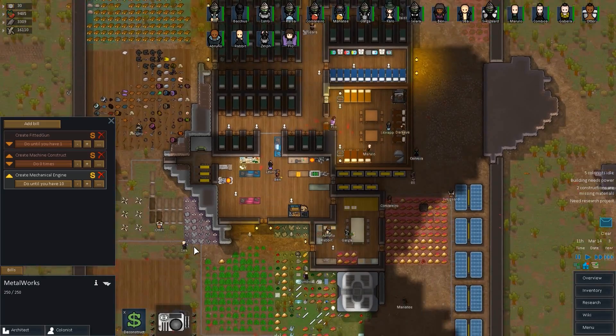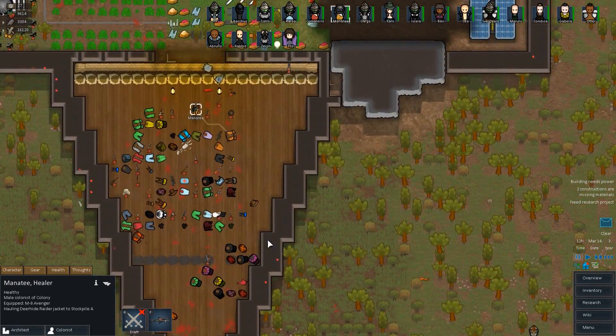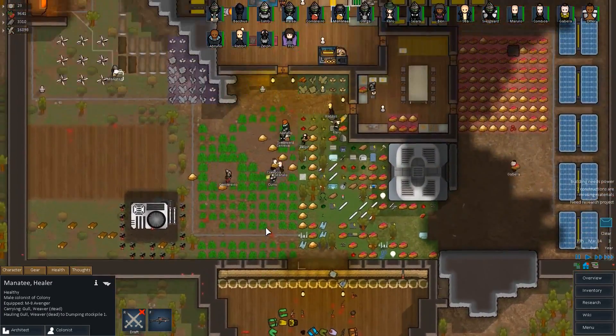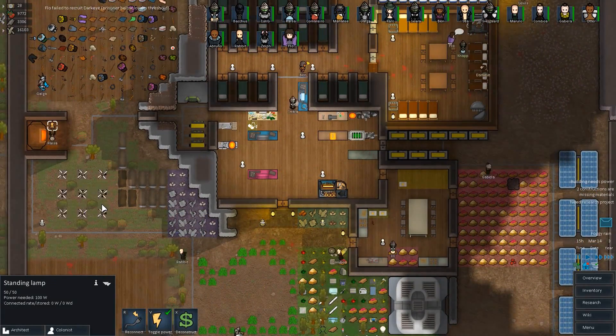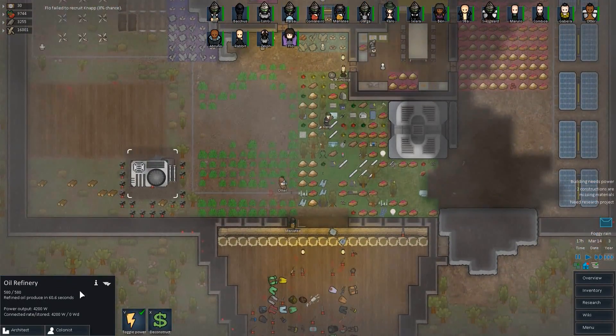We're doing this engine thing, people? You're still hauling things. There's another dead body here — restrip him, and then you can haul something else. Haul that body up. Good job. Why is that light off? Because it doesn't need to be on, that's probably why. We have the refinery — the refinery is going now. Refined oil producing in X amount of time.